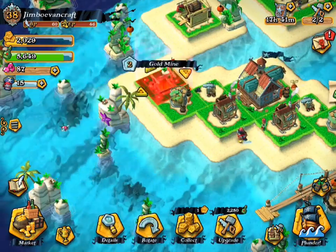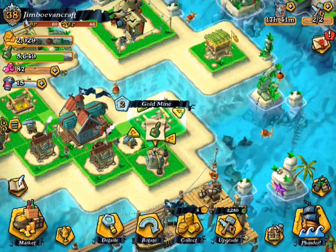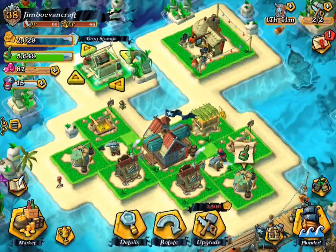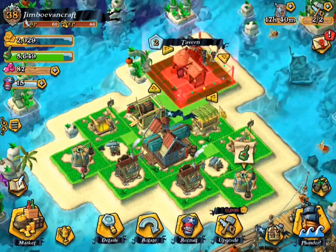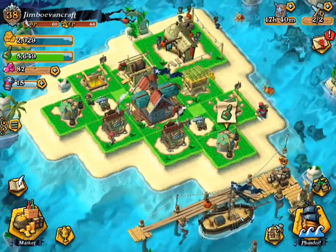Then get your gold mine and place it right over here. Again, get your other gold mine and place it over there too. Get your gold storage and place it right over here, then the other storage over here. Then get your tavern and place it right over there. And now you've got your base design completed.